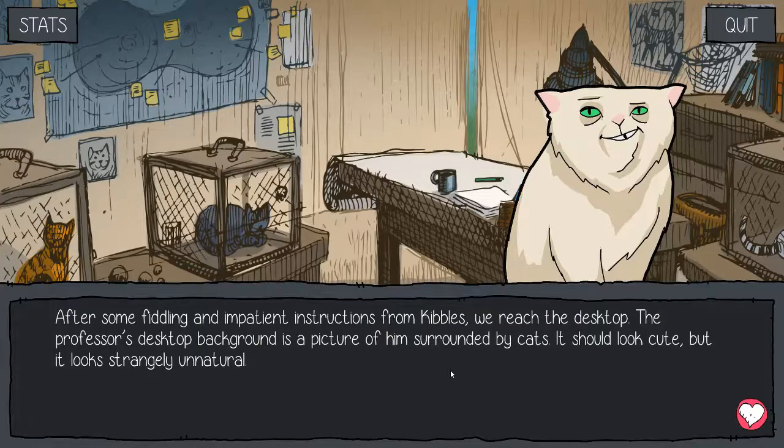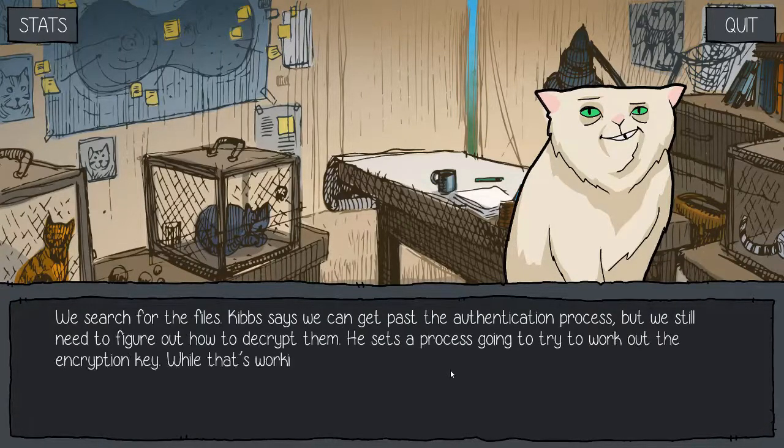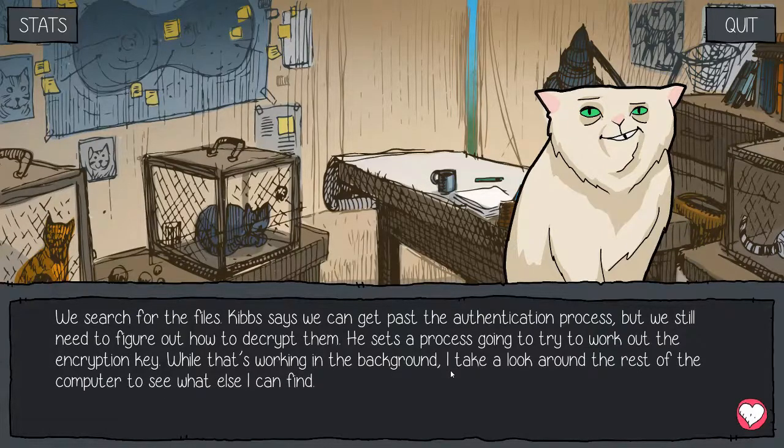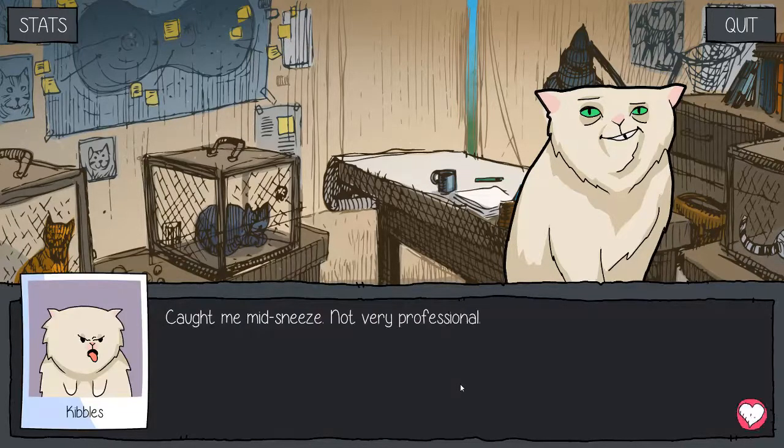The professor's desktop background is a picture of him surrounded by cats. It should look cute, but it looks strangely unnatural. We search for the files. Kibbles says we can get past the authentication process, but we still need to figure out how to decrypt them. Sets a process going to work out the encryption key. While it's working in the background, I take a look around the rest of the computer. Find a folder with pictures of all cats in it. They look like they were taken from a distance with a powerful zoom lens. Caught me mid-sneeze. Not very professional.